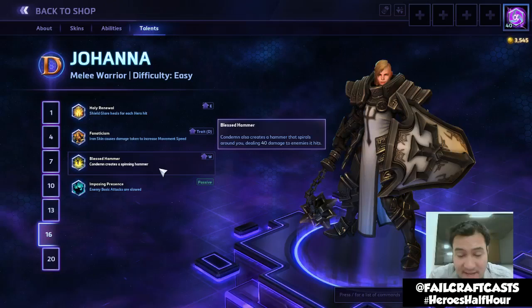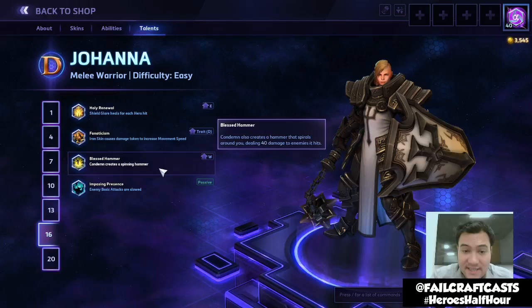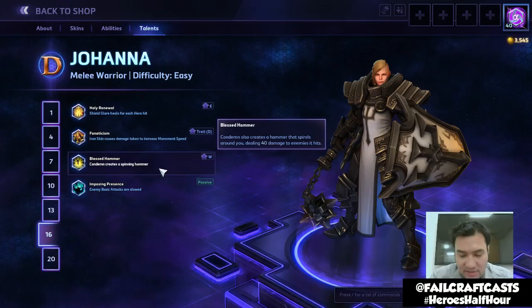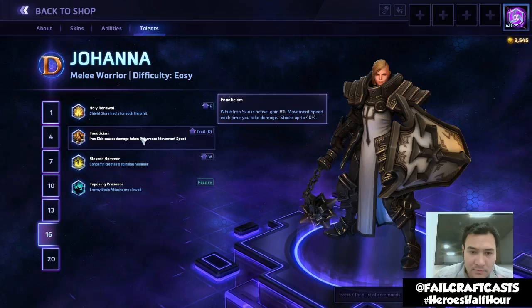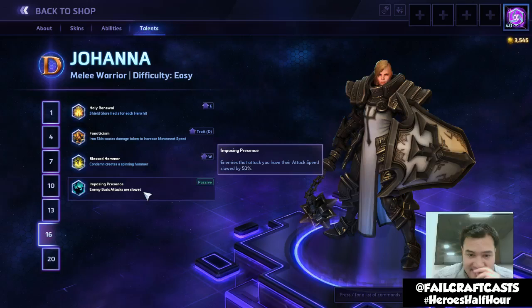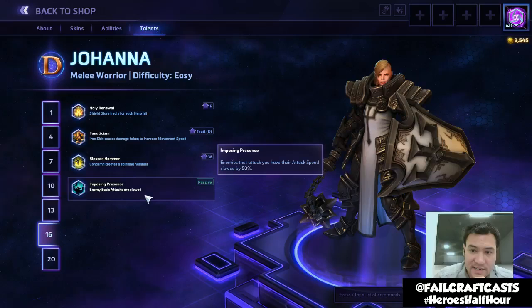Blessed Hammer: Condemn also creates a hammer that spirals around you dealing 40 damage to enemies — not only doing AoE damage with Condemn but also passively damaging minions, increasing farm speed. Imposing Presence: enemies that attack you have their attack speed slowed by 50%. Depending on enemy team composition, Imposing Presence could really keep you alive a lot longer against basic-attack-heavy enemies.